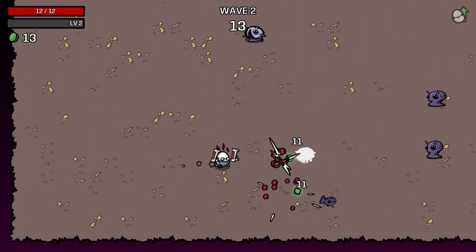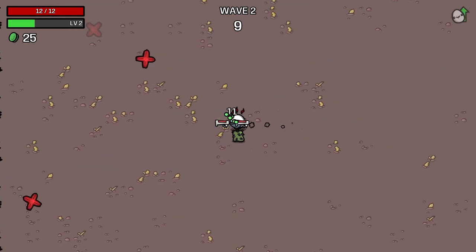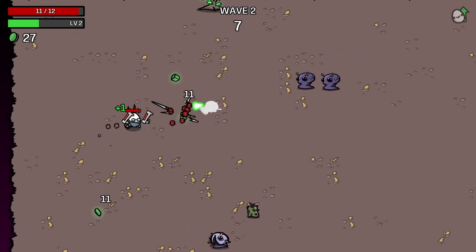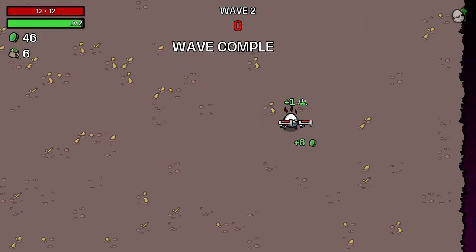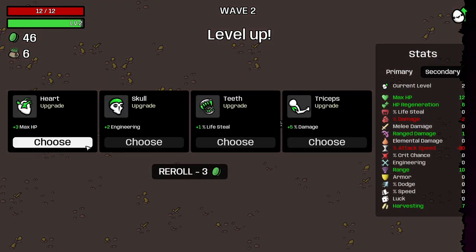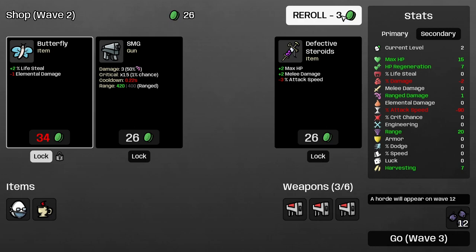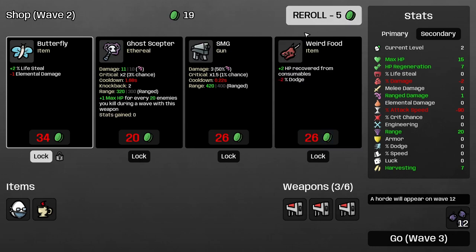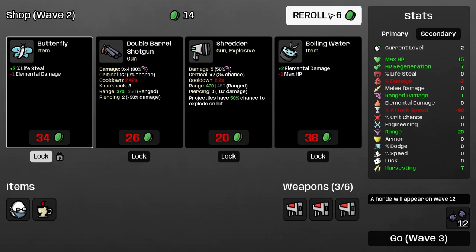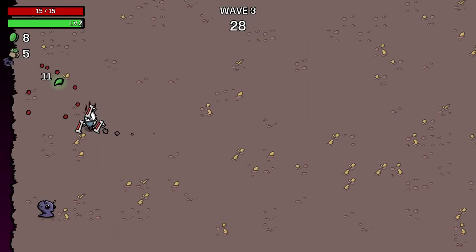In this run I will focus on getting max health, health regeneration, and also lifesteal if it's available without any compromise. Wave two is now complete — so close to leveling up to level three, but not there yet. I take max health, I take our third medical gun, and then I realized I ran out of money and can't take the butterfly. After rerolling a couple of times, we get our fourth medical gun and proceed to wave three.